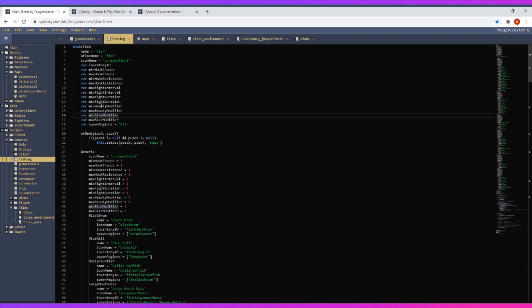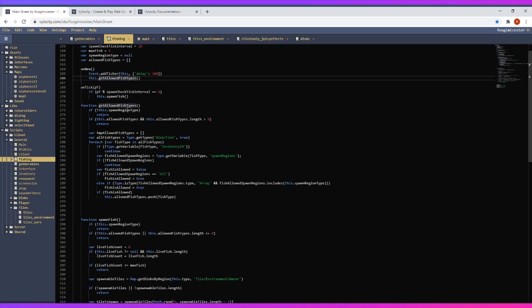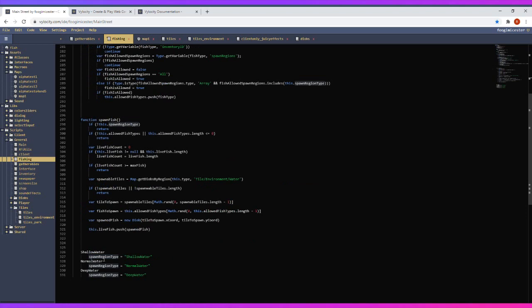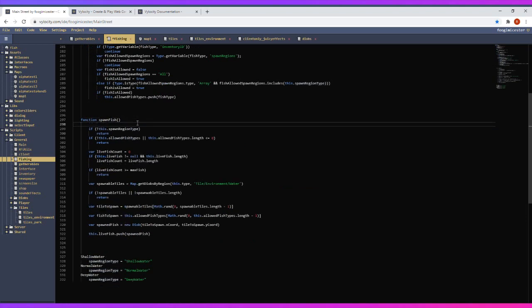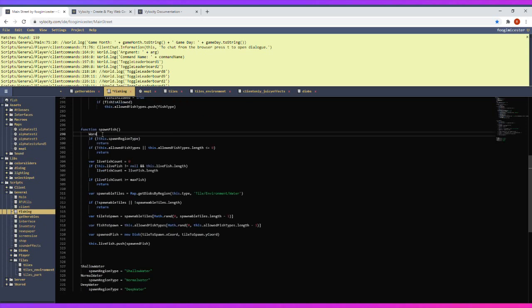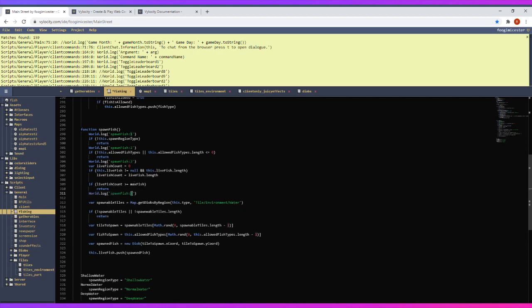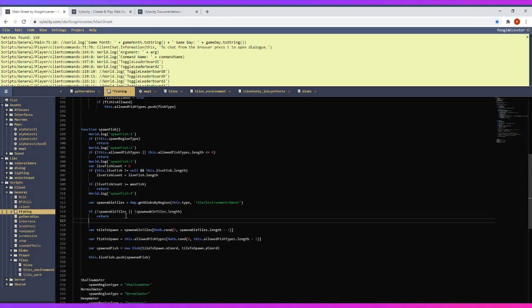I'll log the spawnable tiles and probably go even crazier than that. Adding a ticker delay of 100, let's get a lot of fish types. I'm going to start adding a bunch of logging in here using world.log. Every time there's a return I'll put a line after it to log it. That should get us the information we need.